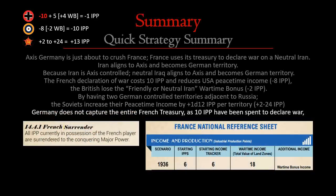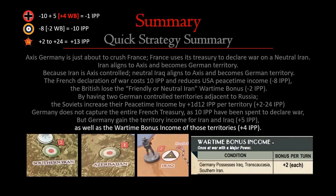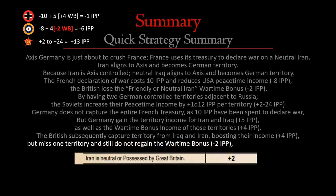Germany does not capture the entire French treasury, as 10 IPP were spent to declare war. Germany gained territory income from Iran and Iraq — that's +5 — plus the wartime bonus of +4, which brings them to -1. The British subsequently capture territory from Iraq and Iran on their turn, boosting their income by +4. However, they miss capturing all of Iranian territory and still suffer the -2 wartime bonus, leaving them at -6 IPP relative to standard at the end of the first turn. On the subsequent turn they capture that remaining territory, and thereafter they're only suffering -3 IPP every turn.